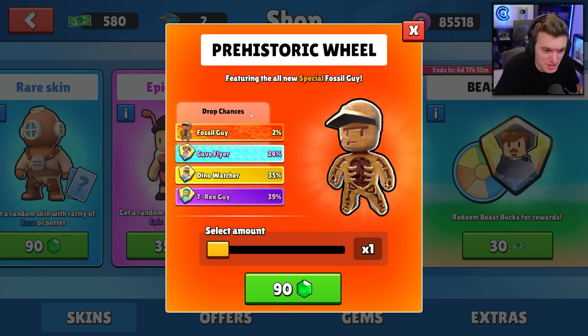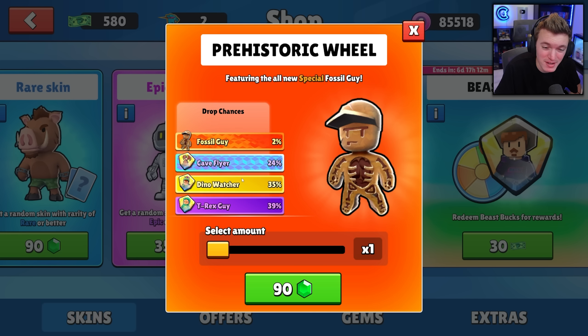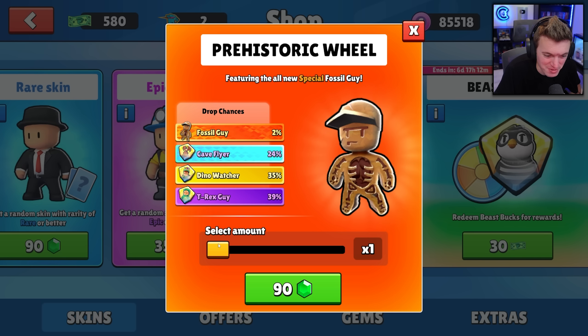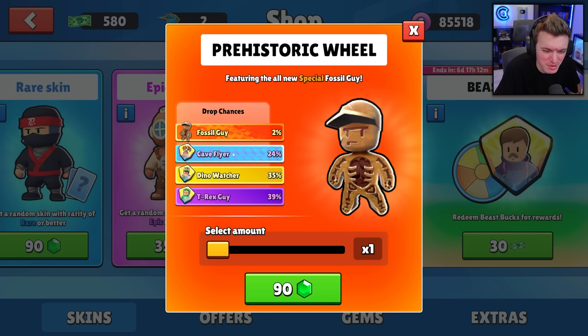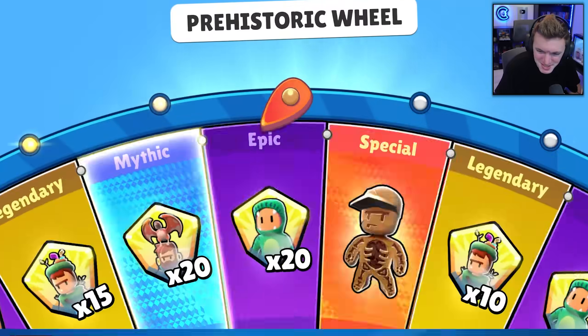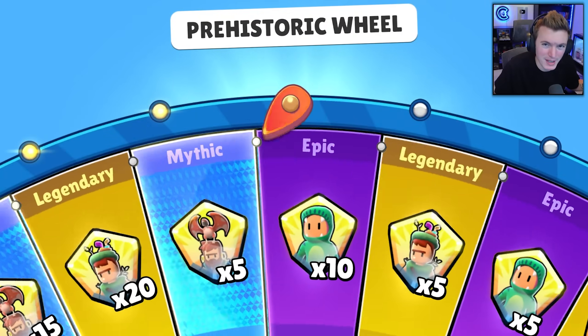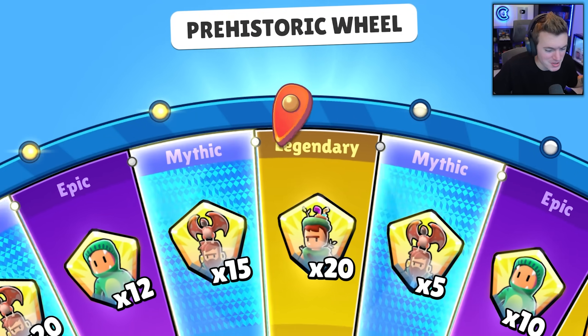The prehistoric wheel has the special fossil guy skin and a bunch of shards to get. The shards aren't as fun, but I really want to get that fossil guy — that's my favorite. Dino watcher would be second, cave flyer third, and t-rex guy last — I don't really need the t-rex guy. Let's spin once and see if we get the fossil guy on the very first spin. It's a two percent chance.